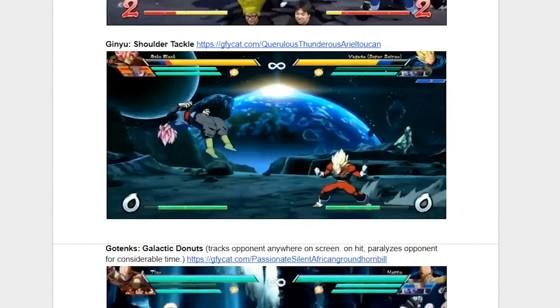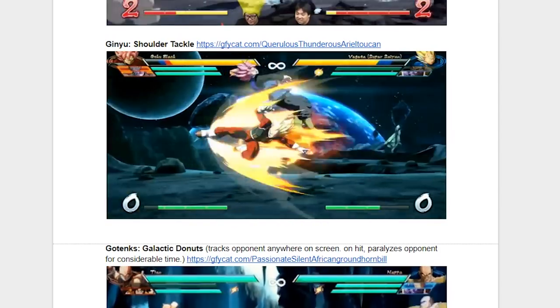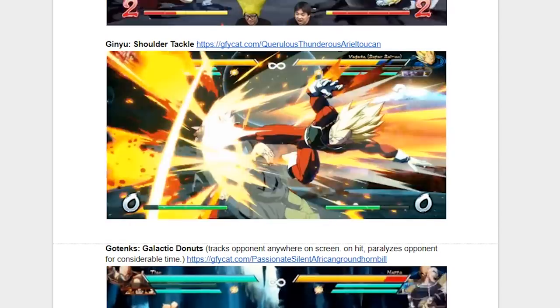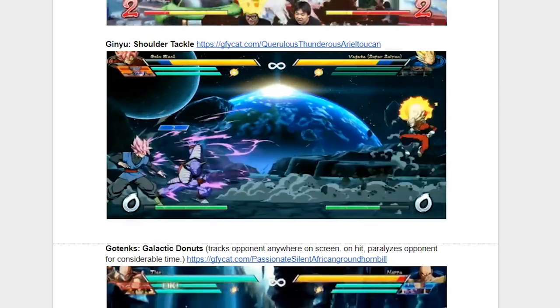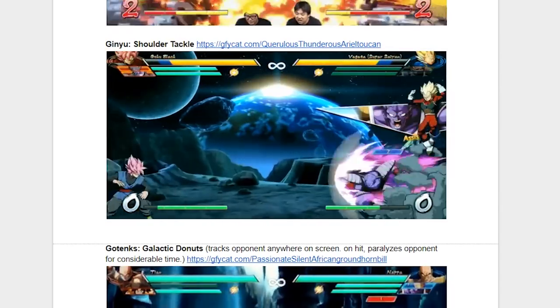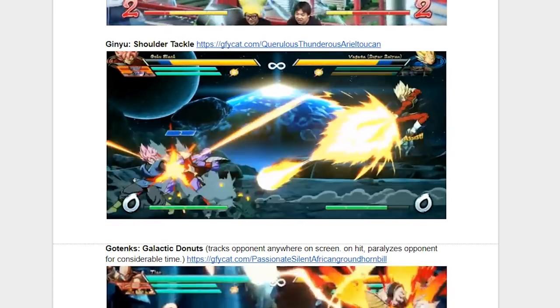This next one is super interesting, and that is Ginyu and his shoulder tackle. Now this move might not seem like much, but typically in these 3v3 games when you get a move like this, it can be pretty good depending on the quality of the move. So if Ginyu has any sort of priority here, that would be really good for Ginyu players because as an assist he'd be pretty useful. I need to see more of this move, but I'm definitely going to be testing it out day one when the game comes out.